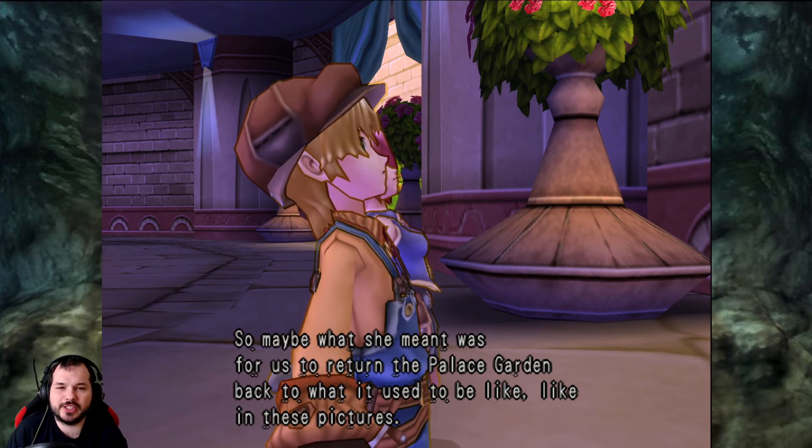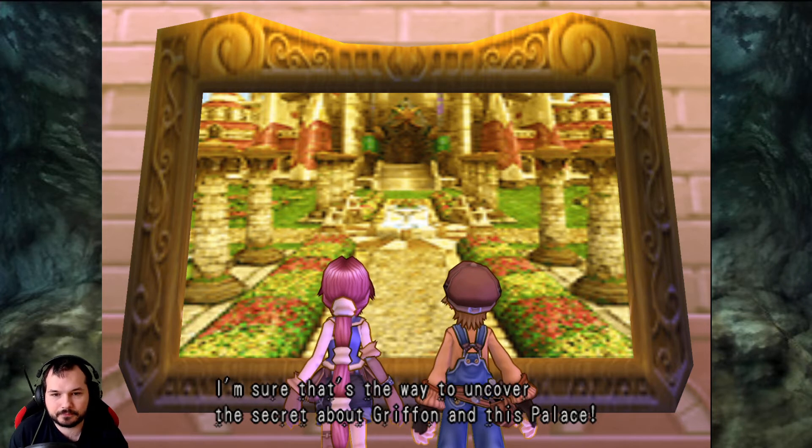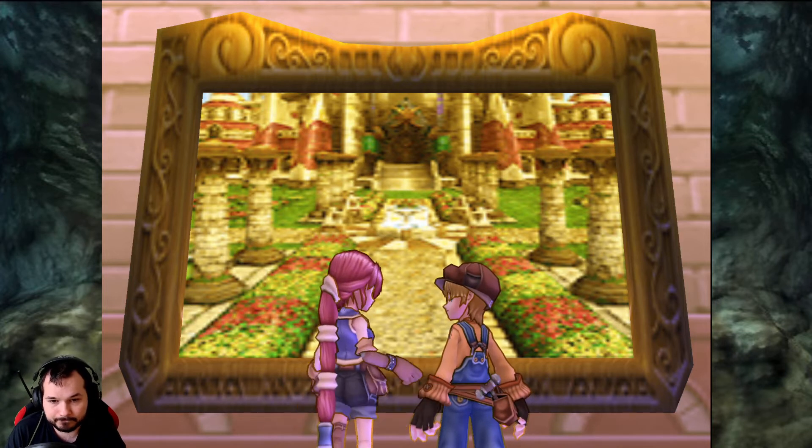That is pretty much exactly what she said — if you can restore everything, he might find his memories. There was no riddle behind that. The only thing that was ominous was 'there's a hint in the first room' — she could have just said 'on the pictures.' Now, it would be so incredibly hilarious for any game to be like 'do all of that, rebuild this and that' and you do it, and then they'd be like 'ah, very nice — this is our secret weapon, ha ha, you helped us build it.' I would love that. Let's uncover Griffin's secrets.